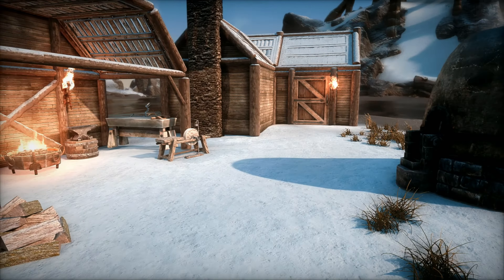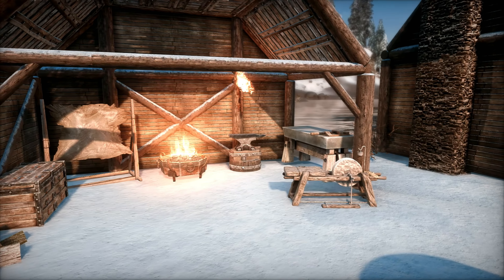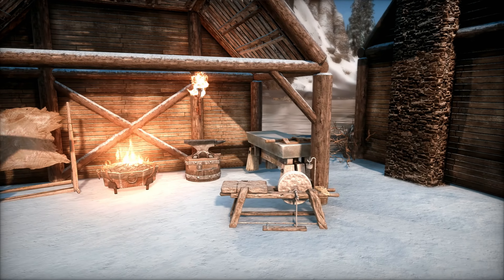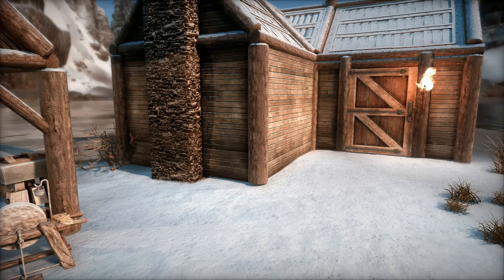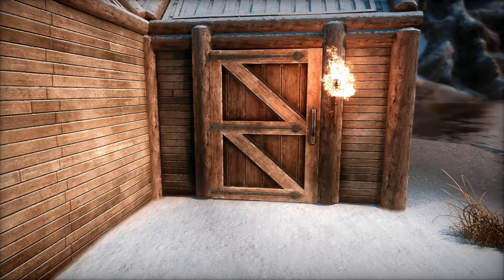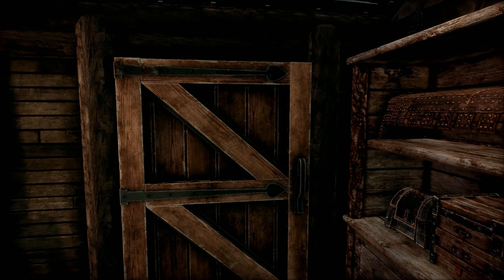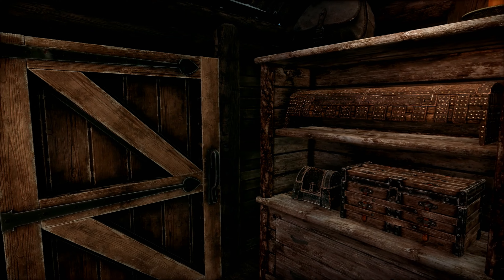In front of the home we have a wood chopping block, and we also have a full smithing suite with a smelter, tanning rack, anvil, workbench, and grindstone. The description says he built this home in conjunction with Frostfall, and made it with a simple look without oversaturating it with unnecessary objects. Let's head inside.